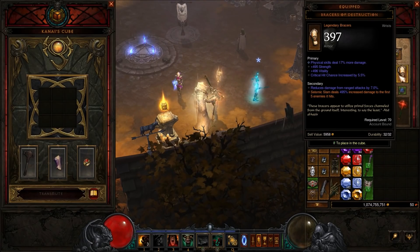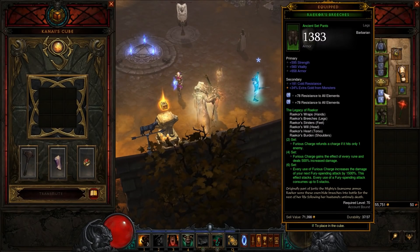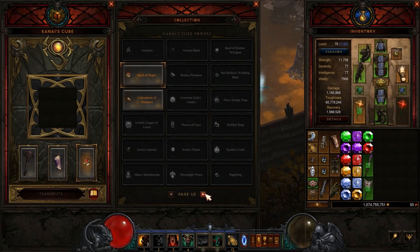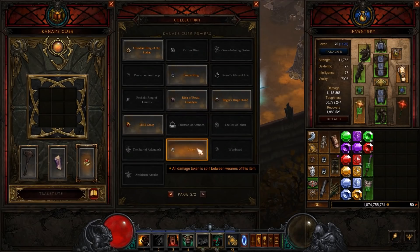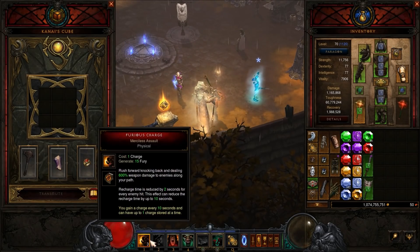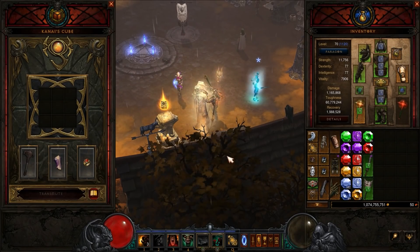Because we're running the full six pieces of Raekor, we no longer need Ring of Royal Grandeur. Now we're running Band of Might — after casting Furious Charge, Ground Stomp, or Leap, take 60% reduced damage for eight seconds. You could run a Unity for a flat 50% damage reduction, but Band of Might gives 60% for eight seconds after each charge, and since we're charging constantly it stays up, making it a slightly better damage reducer. We've also added Ancient Parthans and Defenders into the build.